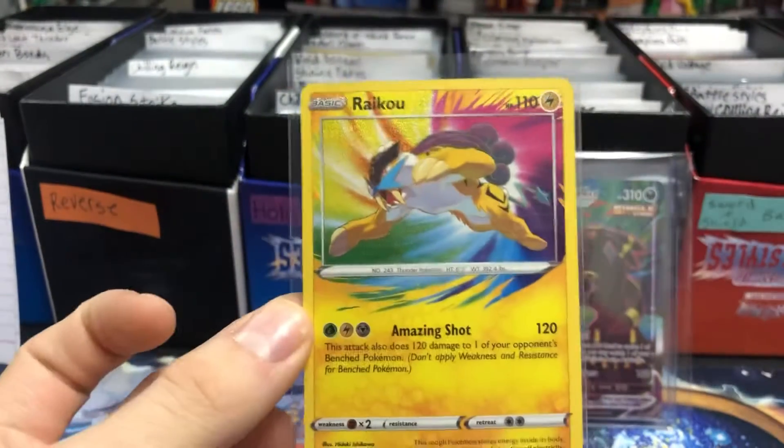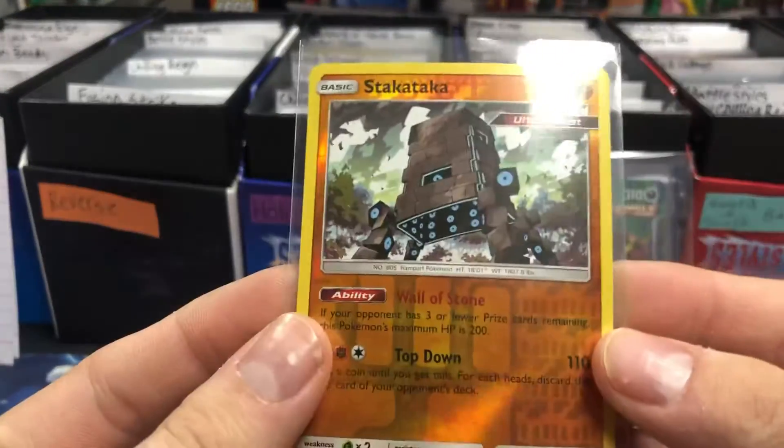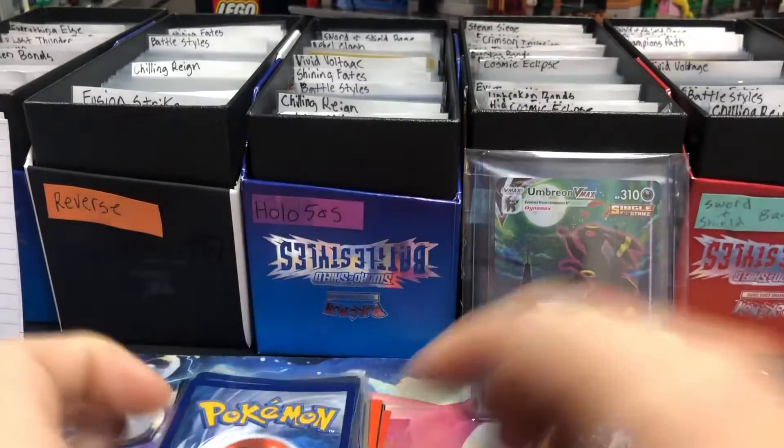Amazing Rare Raichu — $5.99. And ending on the Stakataka Reverse Rare from Unbroken Bonds — $1.88.